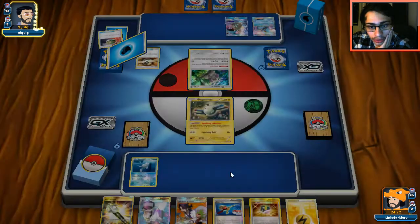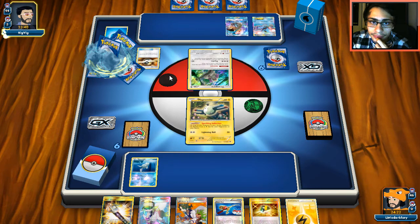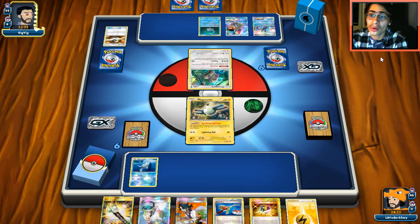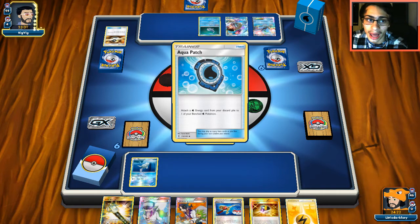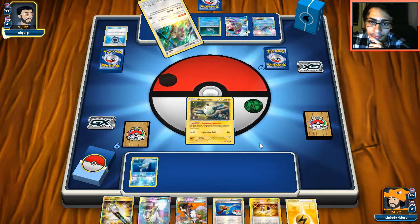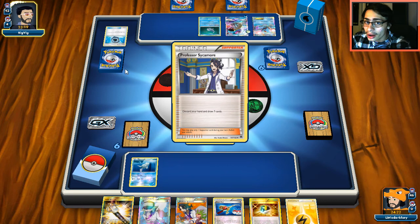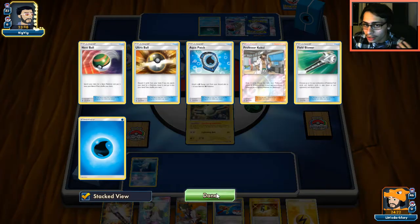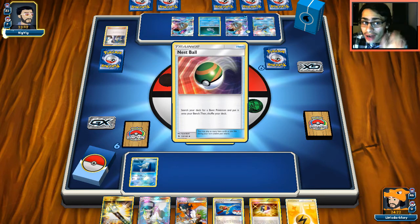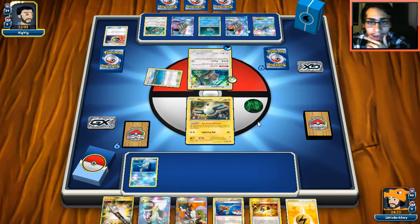I'm deciding between Bridgette or Sycamore — I'll just Sycamore and dump the hand. My opponent has two Water energies, probably Aqua Patch in hand too. With Rayquaza, if they can keep up Lapras pressure there's nothing you can do. I think we're going to lose this one. He plays two Ranger too — that says it all.